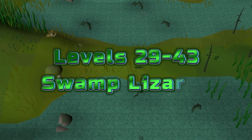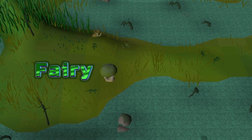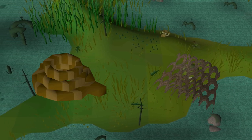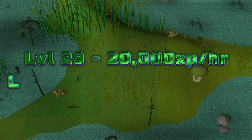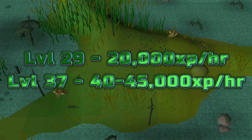Levels 29 to 43: swamp lizards, found southeast of Canifis. Use fairy ring code ALQ to get closer. You'll need a rope and small fishing nets for each trap. It's recommended to drop the lizards as soon as you can. Starting at level 29 you can see around 20,000 XP per hour, ranging up at level 37 using hunter potions and three traps to about 40,000–45,000 XP per hour.